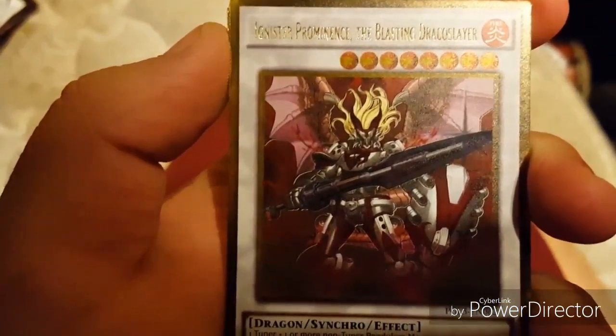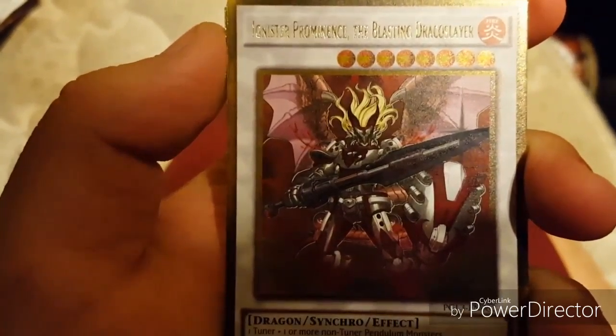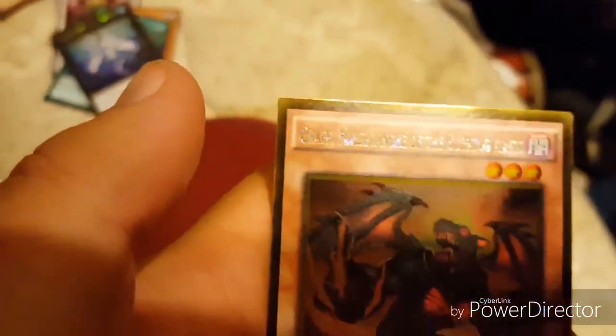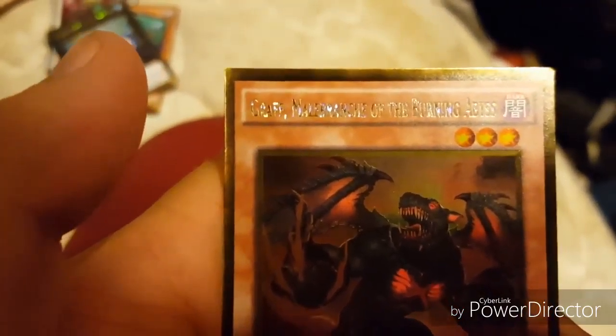And the last pack — I got a single monster, which is Inkster... Promidence the Blasting Draco Slayer, another Ice Hand, Drago Face Off, another Number 37, Hope-Wolven Dragon Spider Shark.